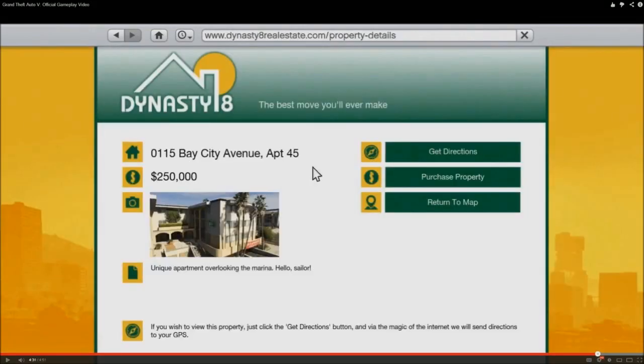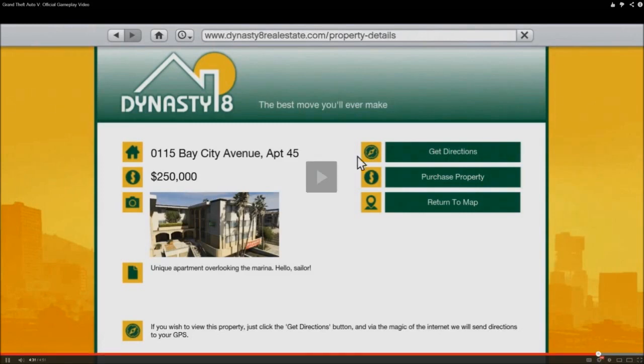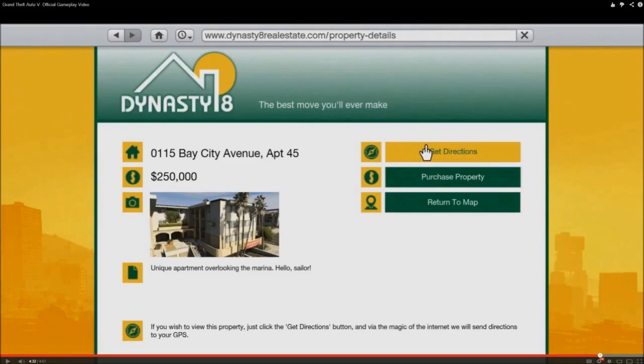Also, buying property. This is a property at Bay City Avenue, apartment 45, for $250,000. Obviously that's pretty expensive, but I don't think it should take too long to get that kind of money with the bank heists and everything. What's cool is you can view the property by getting directions on your GPS. Get directions, purchase, return to map. Awesome.